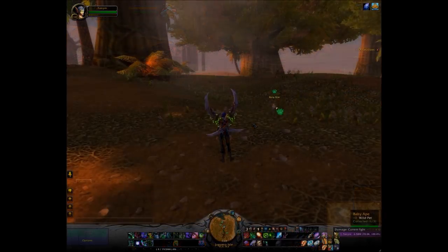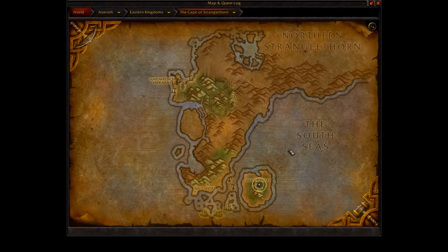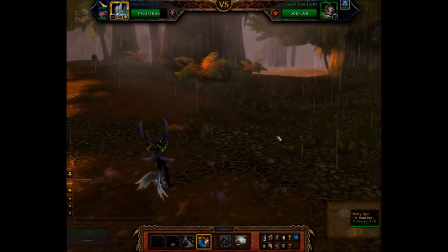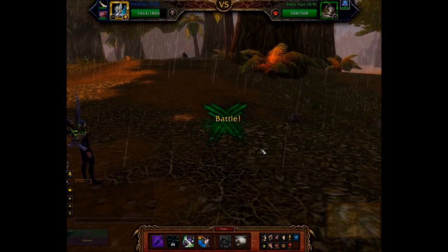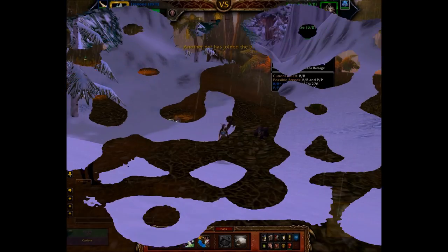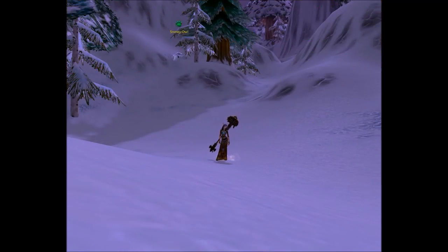This is the Baby Ape, which you can see right here. It requires it to be raining on Jiguro Isle, which is off the Cape of Stranglethorn. He's only level 10, so he shouldn't be too bad. He comes in two breeds: Balance Balance and Power Power.